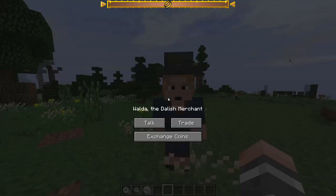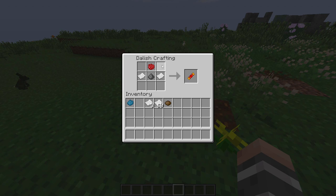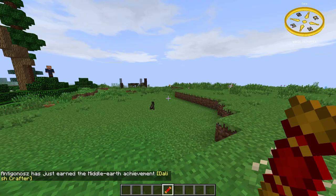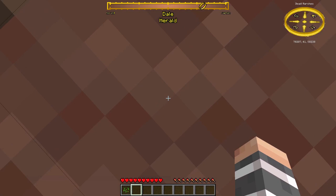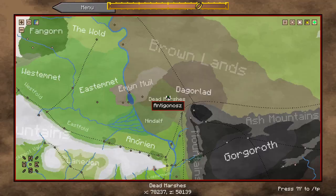Dwarven crackers can be obtained from Dwarven merchants and usually give you useless items, but you can make your own in a Dwarven crafting table and use almost any dye. You can even put your own items in them and give them to a friend. If trolls are exposed to sunlight for too long, they will turn into stone. Quagmire is basically mud but you can sink into it and suffocate — you can break it with a shovel and it's mainly found in the Dead Marshes. It's really good for making traps.